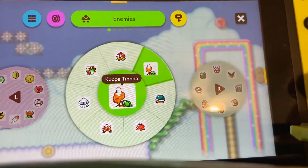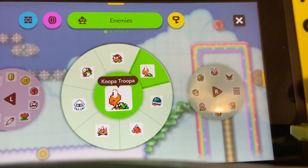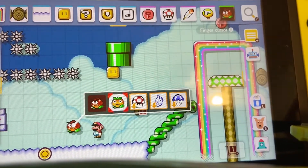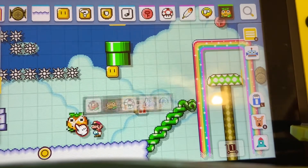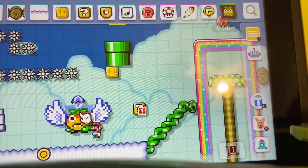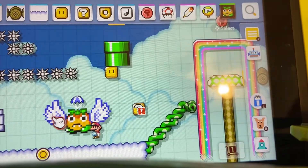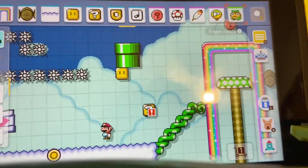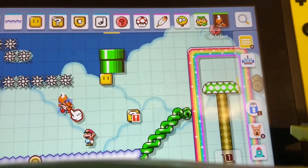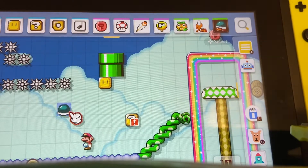For enemies we have a lot. We have our basic galoomba, which is the version of goombas in this Mario theme. You have your koopas, your buzzy beetles. Also, if you place them and then hold on them you can change them — you can make them giant, put feathers on them, and put a little parachute on them so they float down from the sky. The wings help them jump a bit higher. With the koopas you can change them into a red koopa.